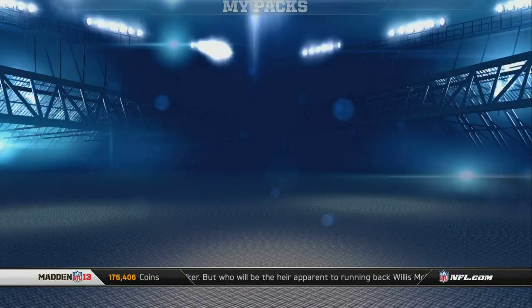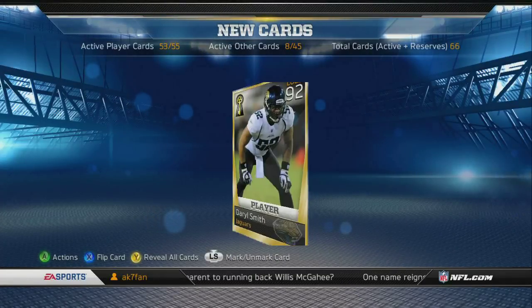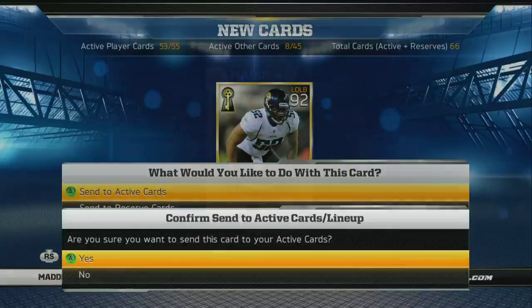And here we have a key Daryl Smith. I ended up selling him for about 1,000 coins. He isn't worth all that much, just because the left outside linebacker collection is already out.